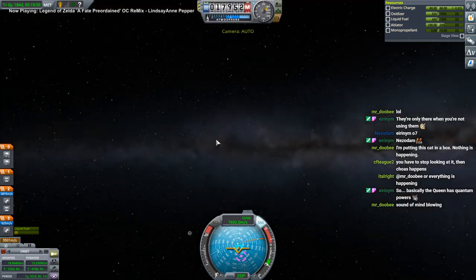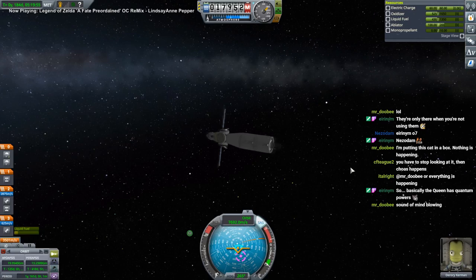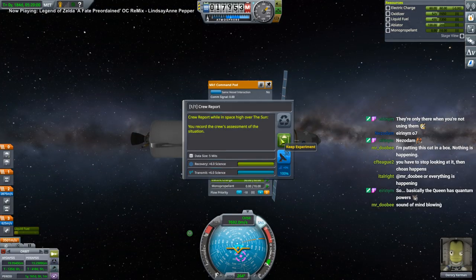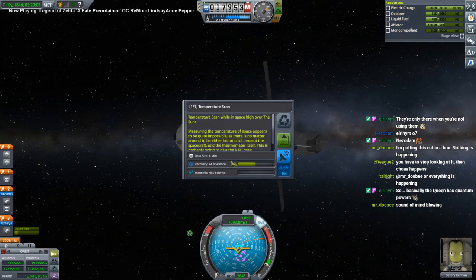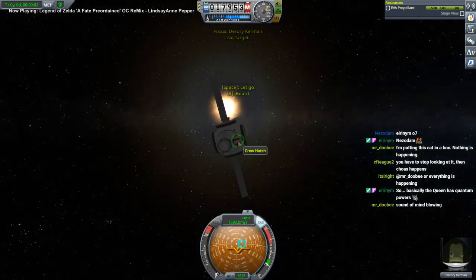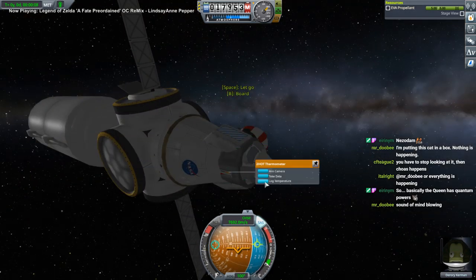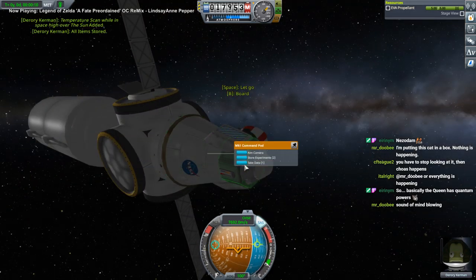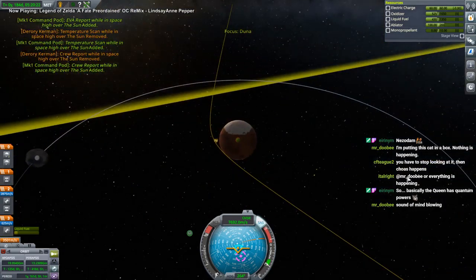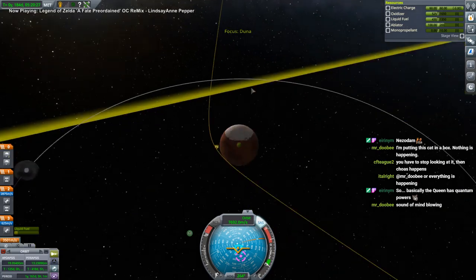We haven't done the science in space here yet — crew report, temperature reading, EVA report. Let's orient for the sun. This is probably a good orientation actually.